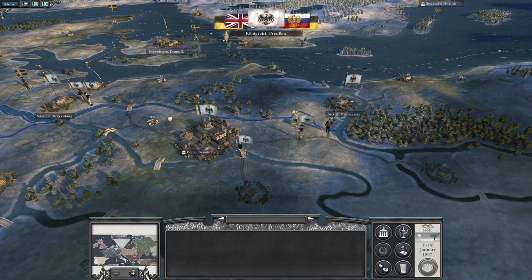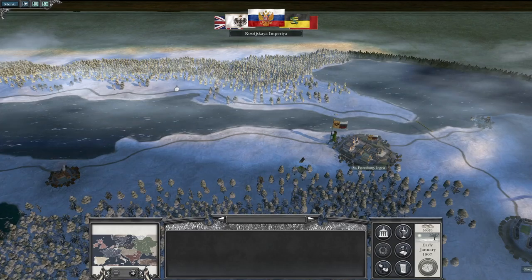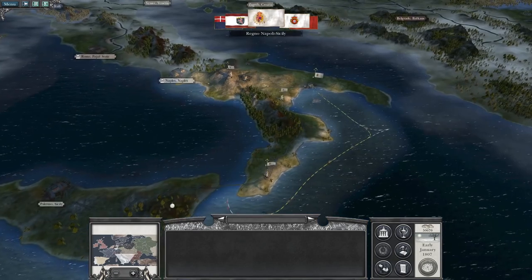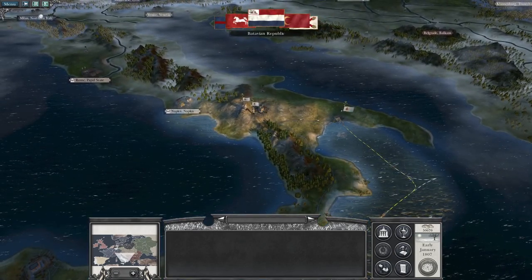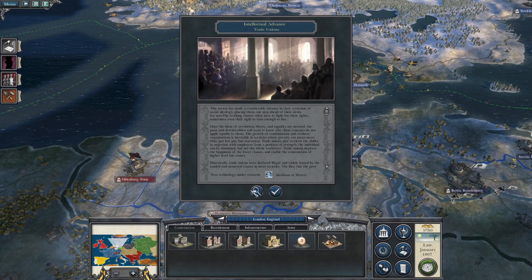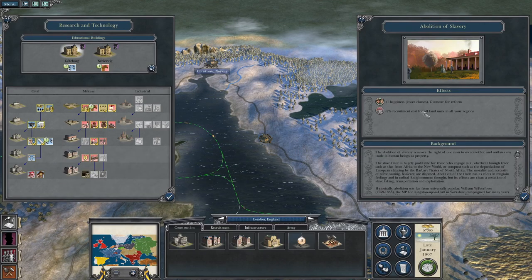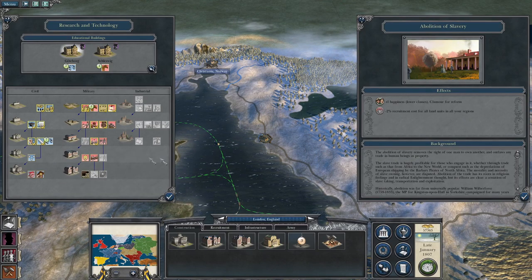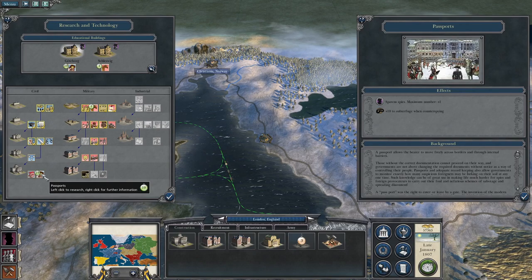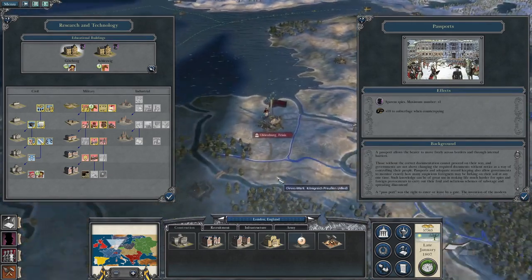In Napoleon Total War 3 the diplomatic system is apparently a bit more honorable - if you're allied they will try and maintain alliances. St. Petersburg is very tempting, it's completely unguarded, but Napoleon is the main threat. They've taken what looks like Milan but not Rome. Trade unions have been researched. Abolition of slavery reduces recruitment costs for everything which is handy.